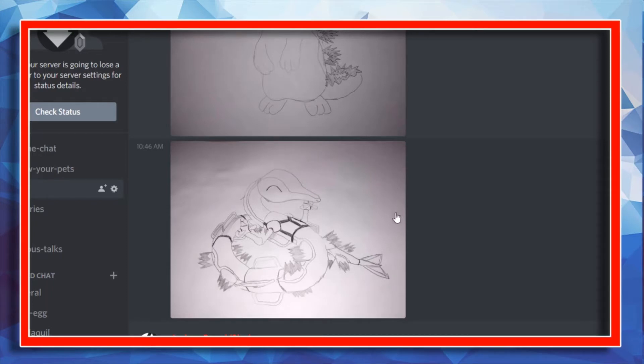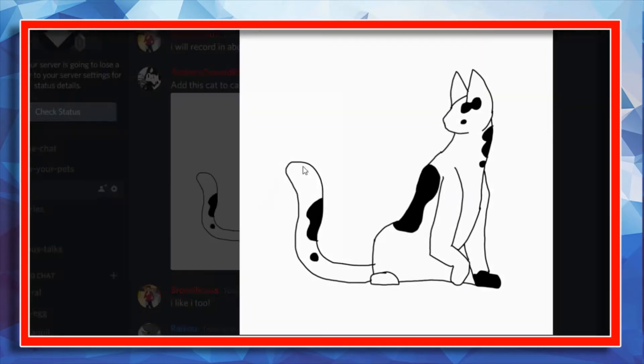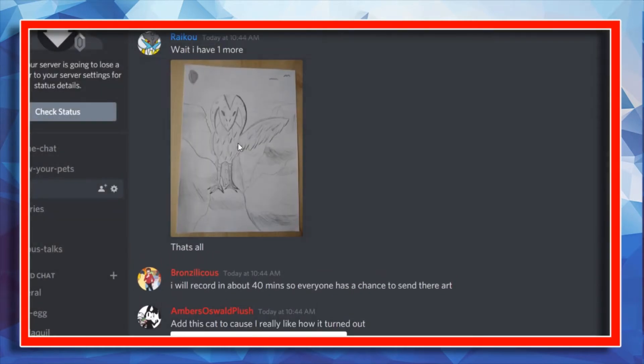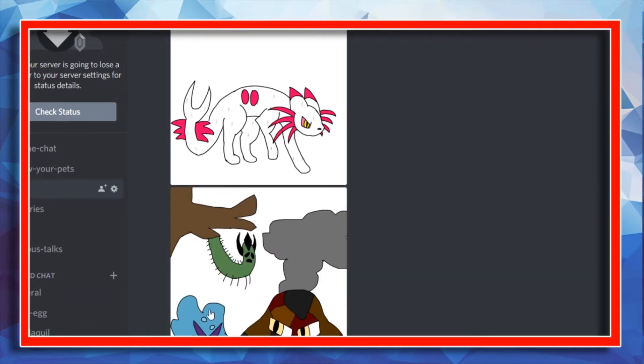Next we get into some of Reich's Syndical fusions — he's been doing a lot of Syndical fusions on the server, so this is going to be very interesting. First we have Syndical fused with Requaza — very funny. We have Quagsire mixed with Syndical — that is funny. Next we have Raikou mixed with Syndical — I think this is hilarious. Then this nice cat which I could see becoming a Pokémon, and this one could be a Flying Dark type — that seems to fit.